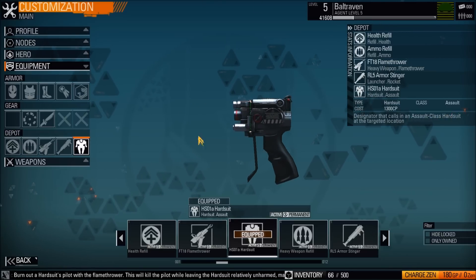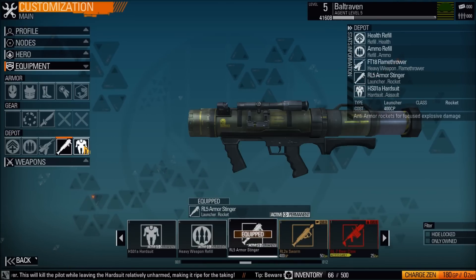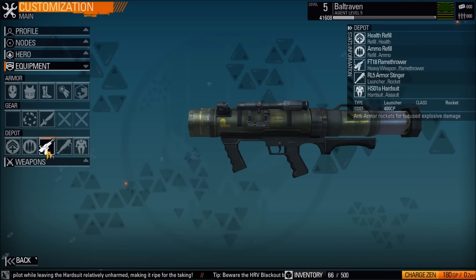They're giant robots — you sit in them and just kill everybody. These items are what are used to kill those big robot things. These are flamethrowers.